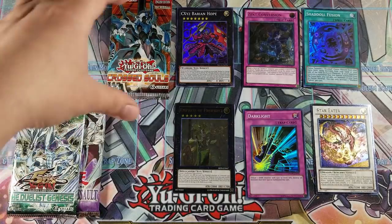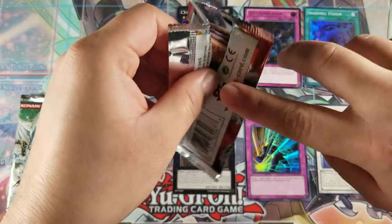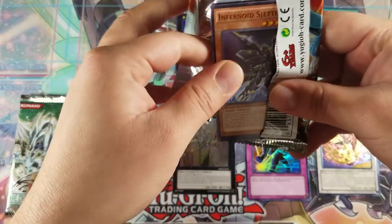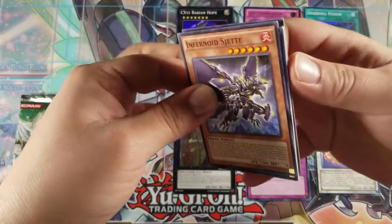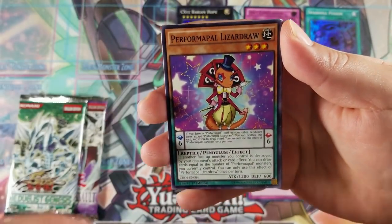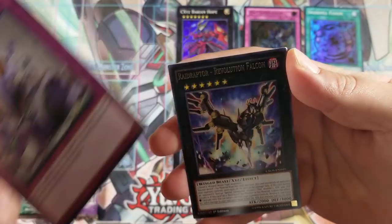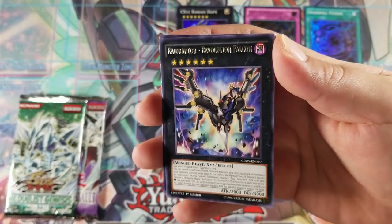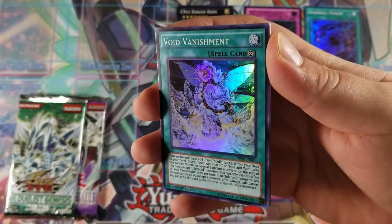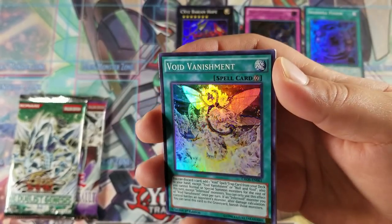Mansion of Chaos gave us nothing. Cross Souls — can we get a ghost, can we get a secret? Like, probably the most card I would want from here is a secret rare. Ghost Ogre and Snow Rabbit would be awesome. Performing Pal Lizard Draw, Pendulum Rising, Fiend Griefing, Raid Raptor Revolution Falcon — and we did get a Void Vanishment for a super rare. That's two — three — four supers in total that we pulled.